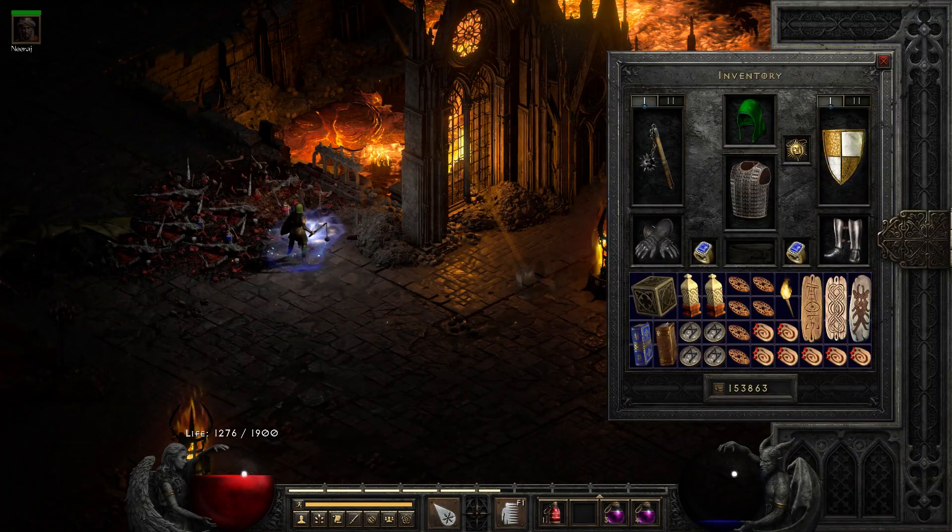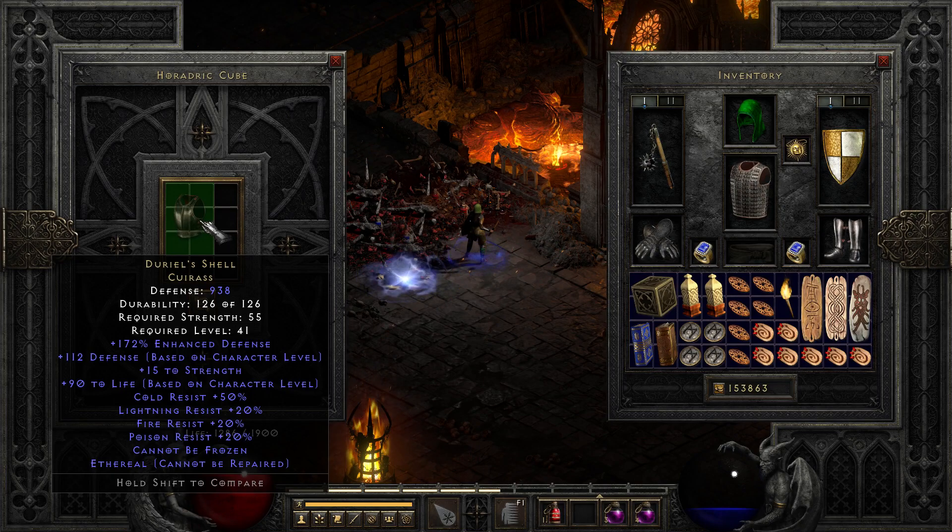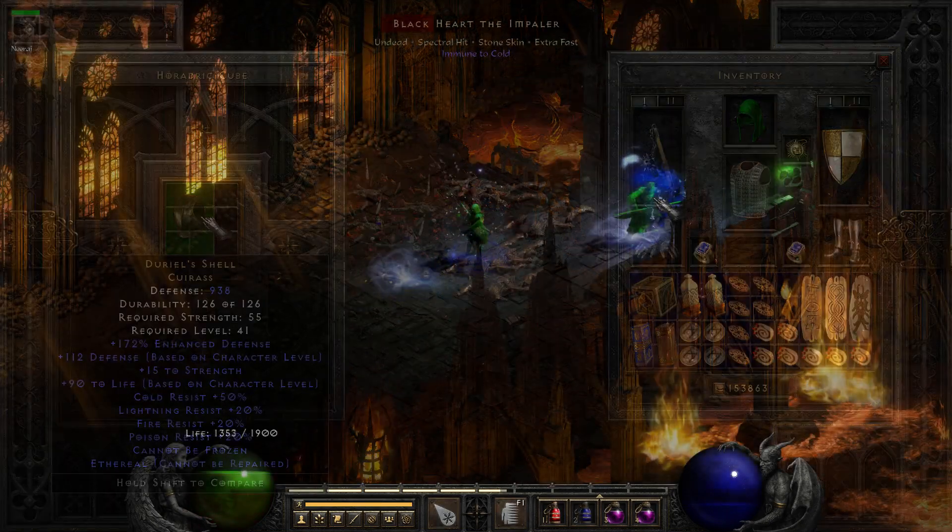Two runs later, we get a unique cuirass on our way to Diablo. It's an ethereal Durance Shell. It gives great stats for mercenaries, as well as the cannot be frozen effect.